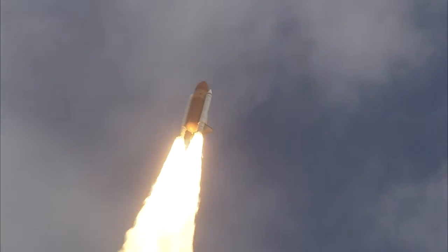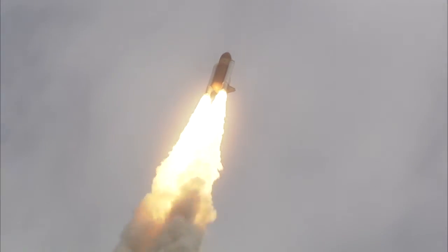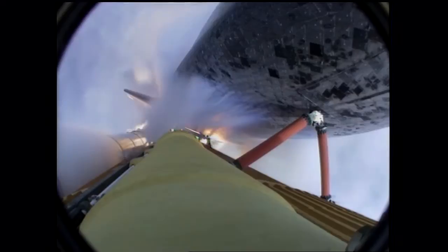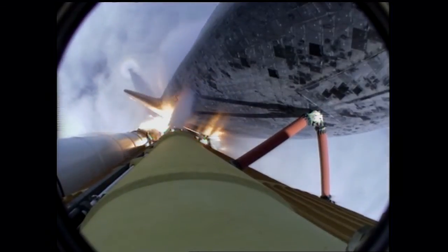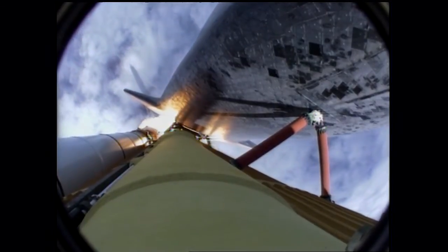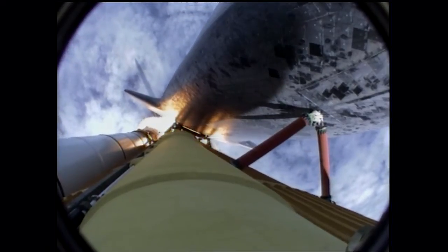24 seconds into the flight. Roll program complete. Atlantis now heads down, wings level on the proper alignment for its eight and a half minute ride to orbit. Four and a half million pounds of hardware and humans taking aim on the International Space Station. 40 seconds into the flight. The three liquid fuel main engines throttling back to 72% of rated performance in the bucket, reducing stress on the shuttle as it goes transonic for the final time. Engines now revving up, standing by for the throttle up call.